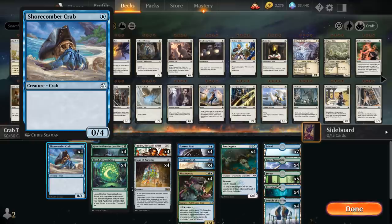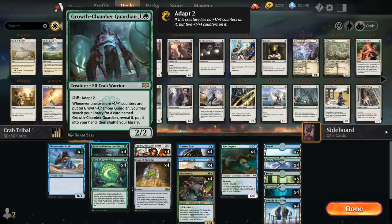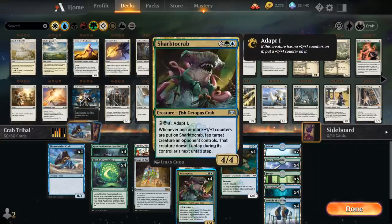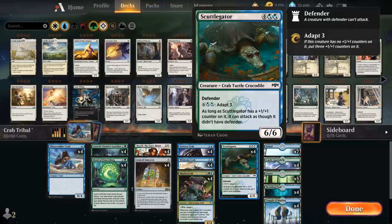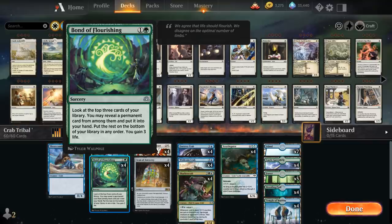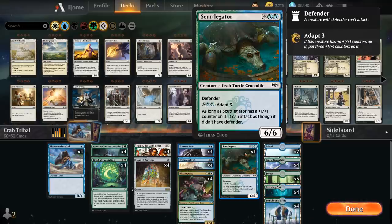Next up we have Crab tribal, which includes some cards you might not have seen on Arena before. We're happy playing a one-mana 0/4 since we're also playing Hoatli the Sun's Heart, which makes our creatures deal damage equal to their toughness rather than their power — playing quite nicely in the crab tribe. Hoatli can also gain life equal to the highest toughness among creatures we control. All-stars include Growth Chamber Guardian, which can find more copies of itself, and Fortress Crab can deal six damage with Hoatli in play. There's also Wishcoin Crab, Sharto Crab as removal, and our curve-topper Scuttle Gator — a 9/9 that can attack as though it didn't have defender. We have the full playset of Icon of Ancestry, Bond of Flourishing as a two-mana play, and Castle Garenbrig to cast Scuttle Gator or activate adapt abilities.